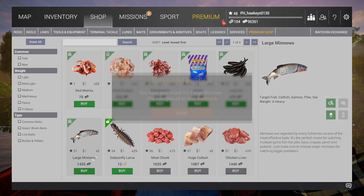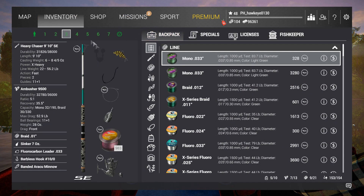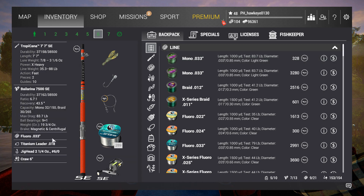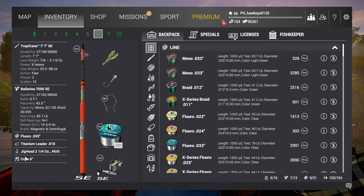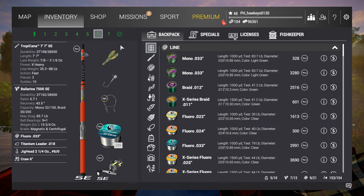You can use large minnows for many of these fish. The DLC gives you a rod called the Tropicana, 7 foot 7 inch, up to 88 pound test. You also get the Bail Arena 7500 SC reel that goes to 83 pounds, some massive titanium leaders at 81.5 pound test, and pretty good size lures like the six inch crawl, which arapaima will bite on pretty heavily.